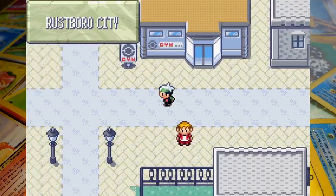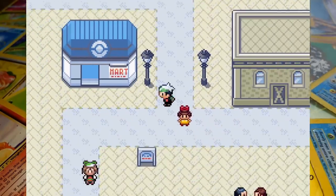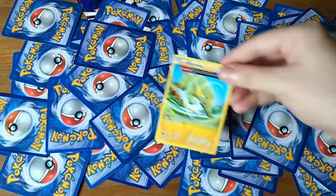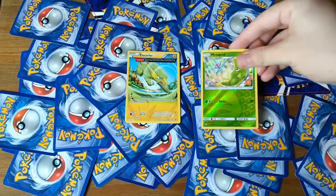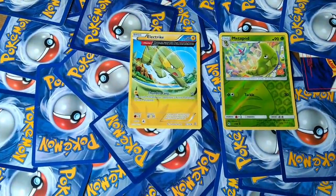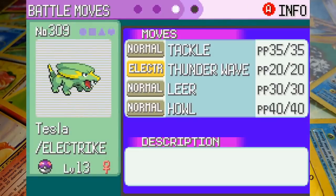Having picked up badge number one we can deal with all the Mr. Briney stuff before heading south to take on Mei. This is an optional battle but there aren't too many mandatory faceoffs with your rival in Gen 3. There are literally only three required Mei battles in Emerald and you've already seen one of them. For this one we're going to be using Electrike and Metapod. We've got Tesla the Electrike at level 13 but unfortunately she doesn't learn any Electric-type attacks until Spark at level 20.